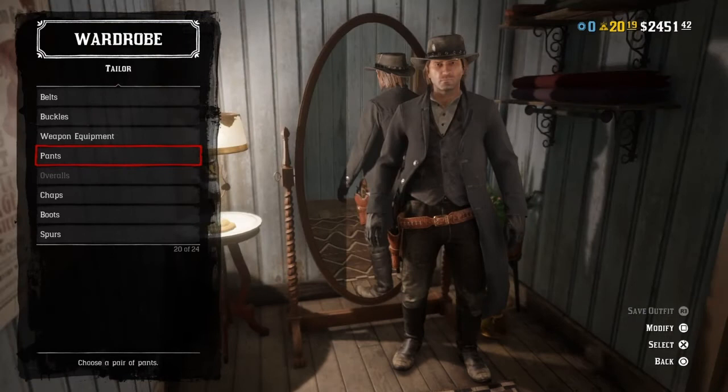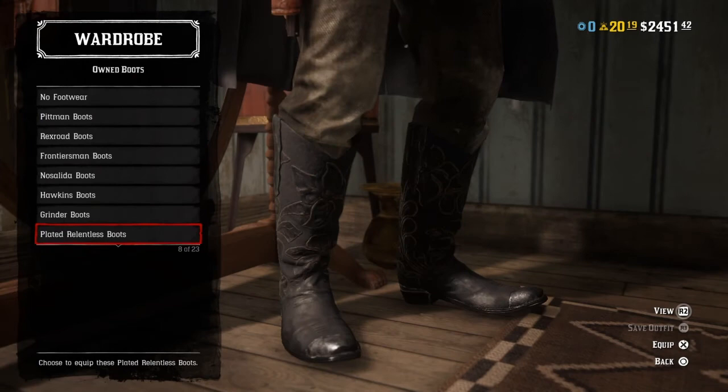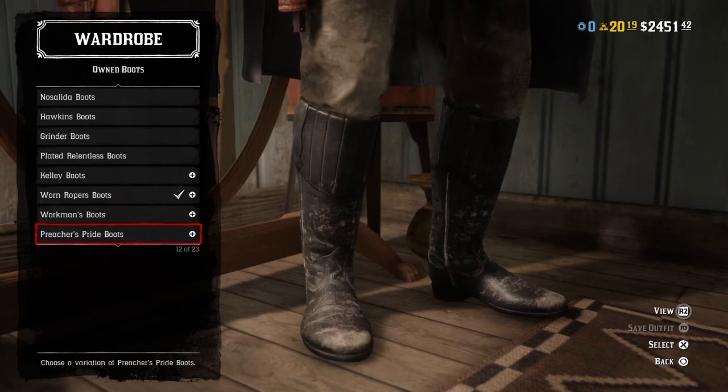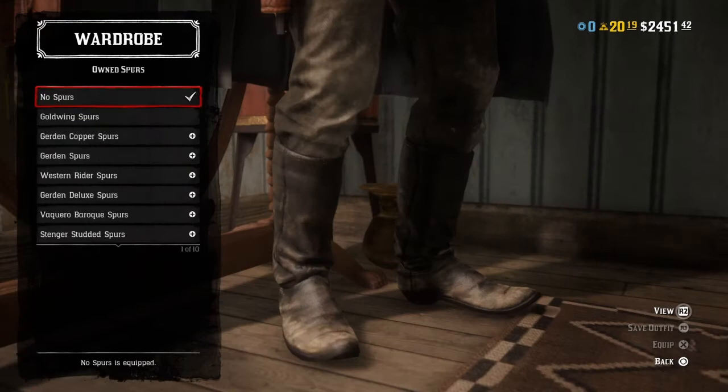No chaps — unless you're making your own version, then by all means go ahead. For boots, John has black boots, which I'm saying are the black worn ripper boots. You could also go with the breaches pride boots like I did in the original video, or really any boots you want.